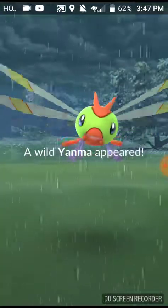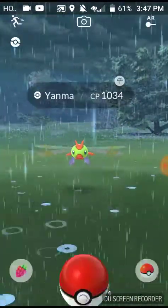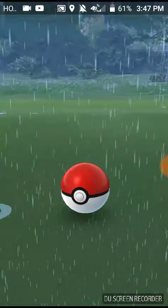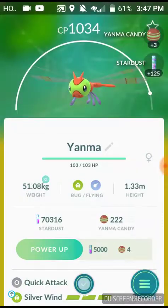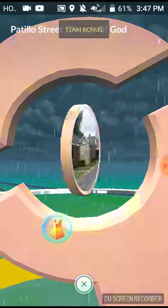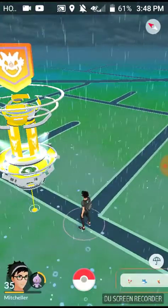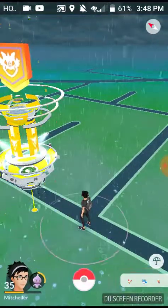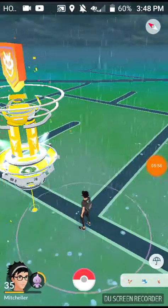I'll catch this Yanma in the video too — nice throw on a Yanma, one hitter quitter, 222 XP. Let me spin this PokeStop real quick because I forgot to. Alright, I believe I'm about to go for this puzzle, but yeah I'll be seeing you guys in the next one. Mitch signing off — remember to like, comment, subscribe for more Pokemon Go content. Peace!